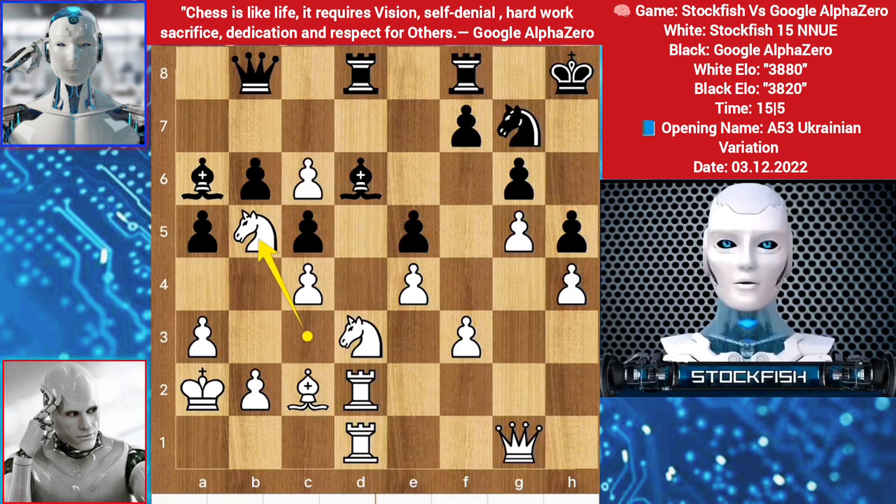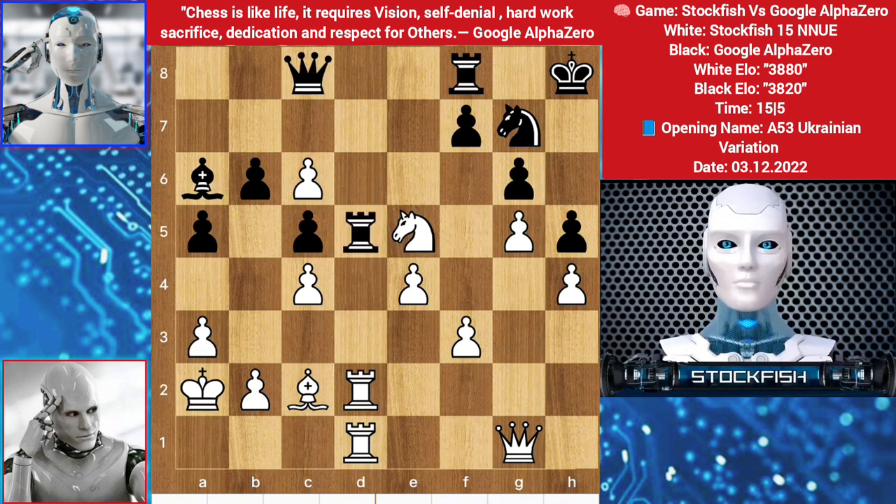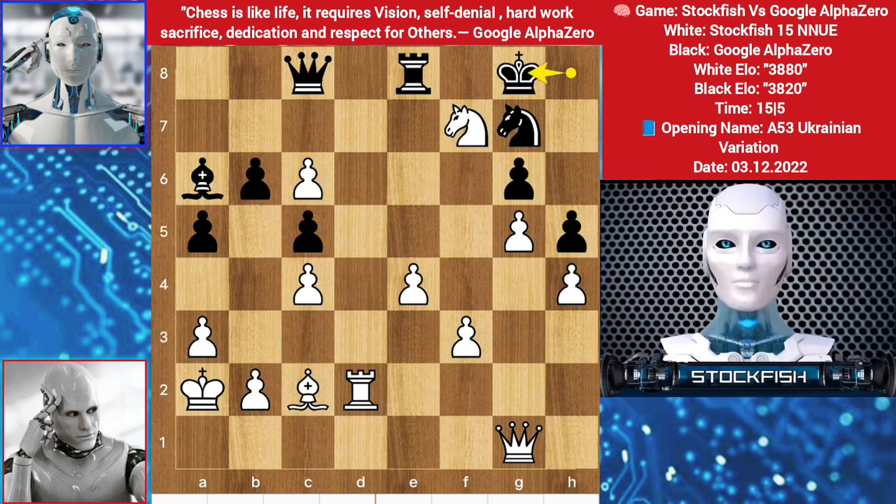Back to the position — if you try to eliminate the pawn like this: queen c8, then knight takes bishop, rook takes knight, takes, takes, takes, rook here, knight check, king, then knight goes to d6, and black will lose the game.